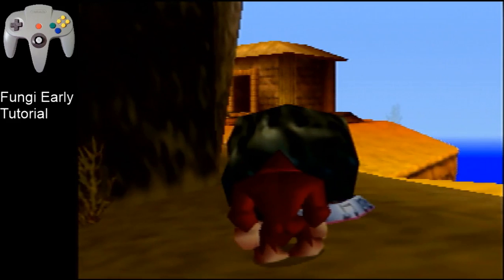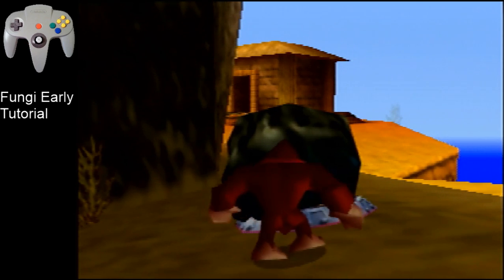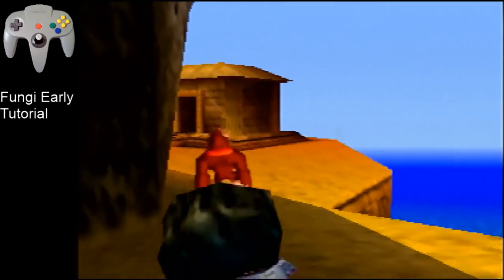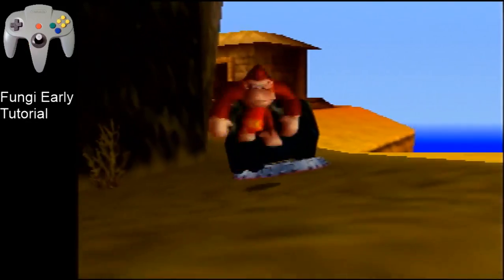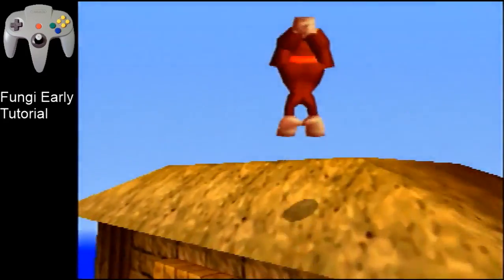For this boulder kick - which by the way works for all the other boulders - I like to go here and just turn around. Then short hops, spam B. And it should work pretty easily. And you get to the roof.